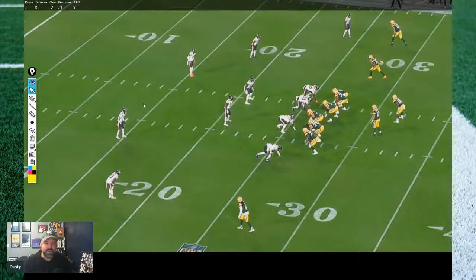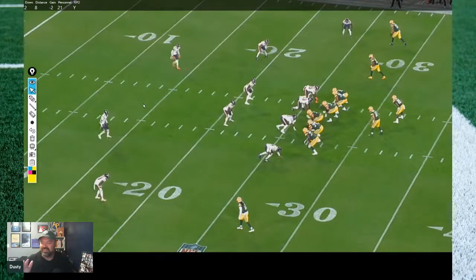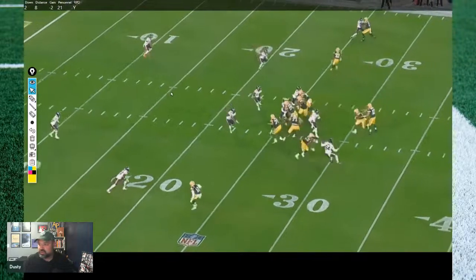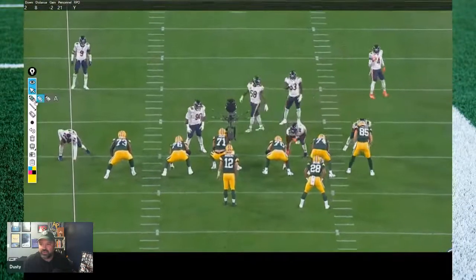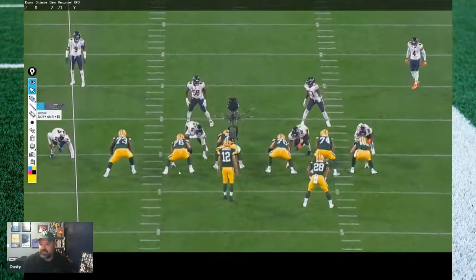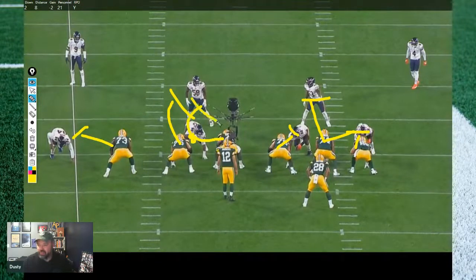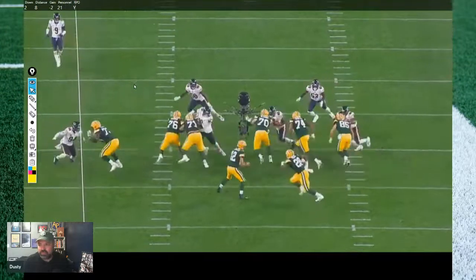In the run fit, it's kind of the same — three down with an edge and two linebackers against six guys. Hat on a hat. He does not throw it — in fact, all five of these RPOs they decided to run. On this second play there's a whiff — I don't know who to attribute it to, but I think there might be a miscommunication with Josh Myers. It ends up being tackled in the backfield. It looks like there's a kickout, a double team, Elton climbs, running back gets a block at the second level.